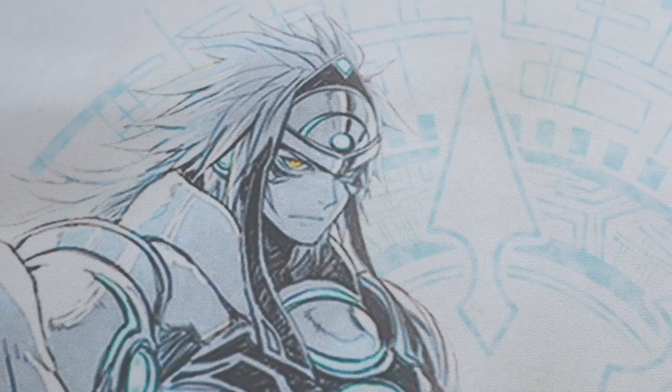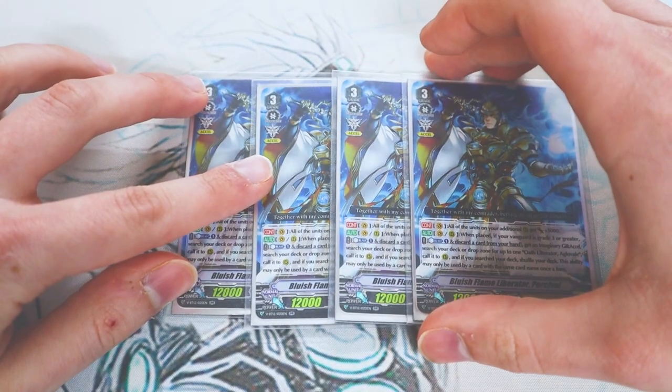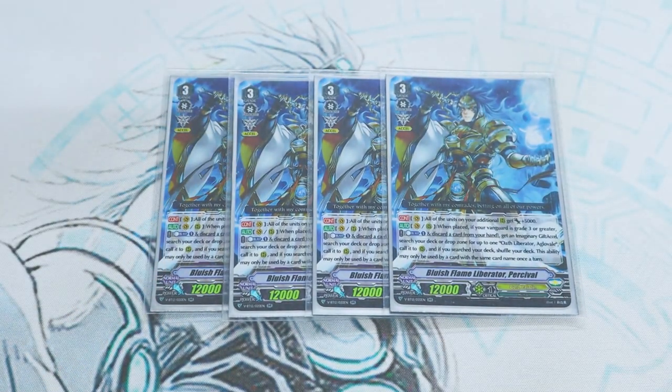Next up, we got the MVP of the deck: Bluish Flame Liberator Percival, also my favorite card in this whole game. Percival's skill is Vanguard Circle only — all units on additional markers get 5k. When it's placed in a rear, if you have a grade 3 or greater Vanguard, count plus 1, discard a card, get another imaginary gift XL, search your deck or drop for Agravale, call it, and if you search your deck, you shuffle. You can only use this ability once per turn.